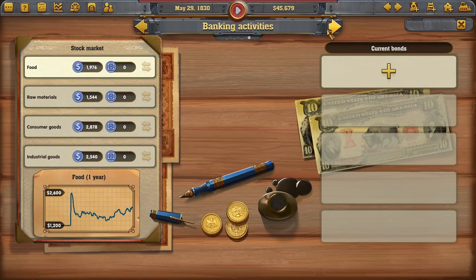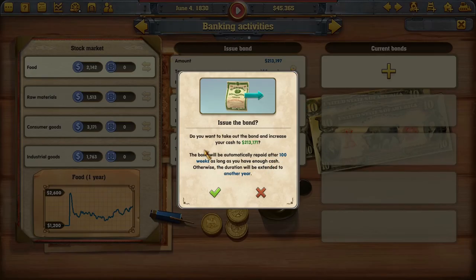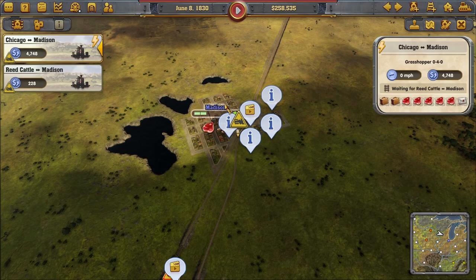Let's look at the banking section. Current bonds: none. They have several bond options with different interest rates. Let's just get the biggest one. The cash bond increases your cash and will be automatically repaid after 100 weeks as long as you have enough cash — otherwise the duration extends by one year. We'll take that. Bonds secured.